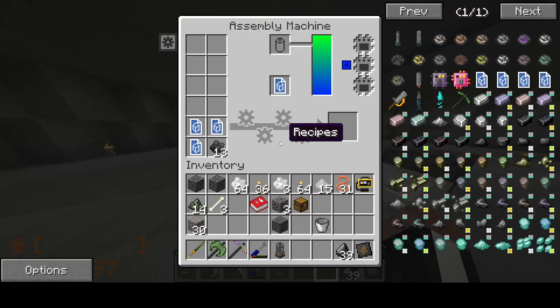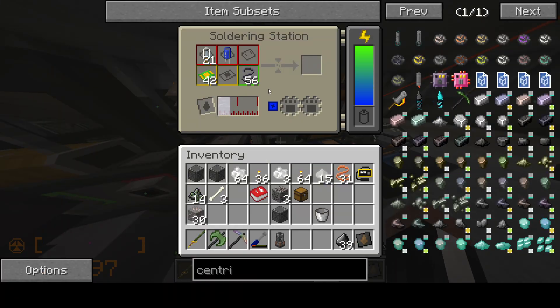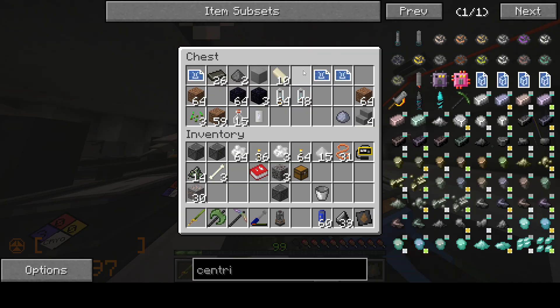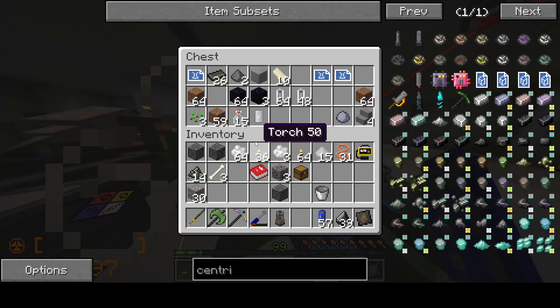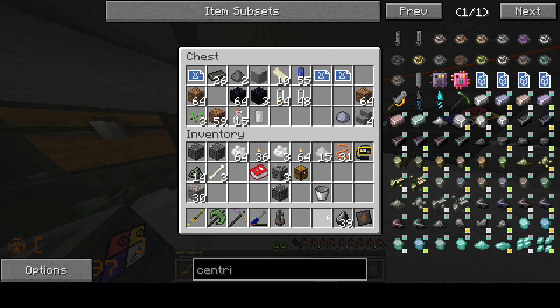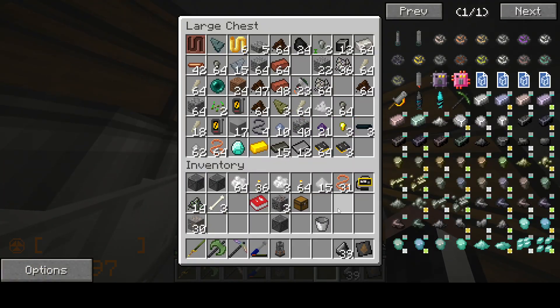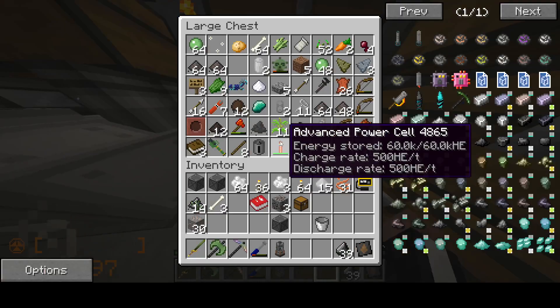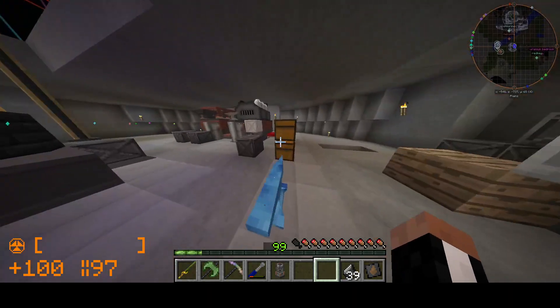Let's just do it. We need the centrifuge elements - we know how to make those. We're going to need those and 12 of these, as well as iron ore. We need to make two more of those, actually. The next thing is the elements - centrifuge elements. We just need those and 12 of these. Do we even have iron? Yes, we have iron.